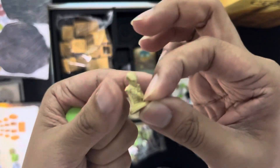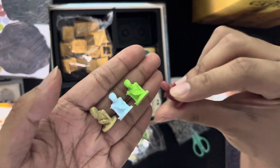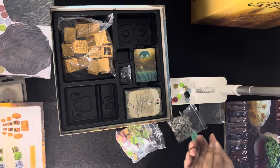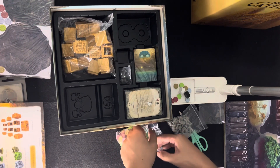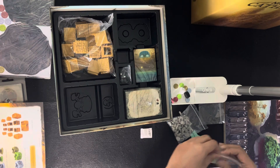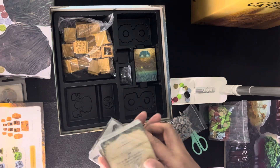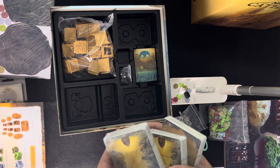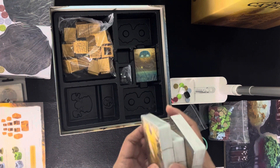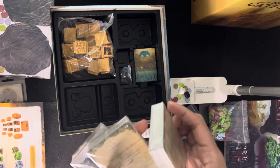As you can see, there are four colors for the followers. Then we have different cards over here — we have development cards and nightmare cards.